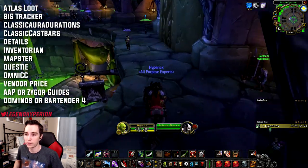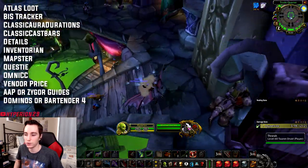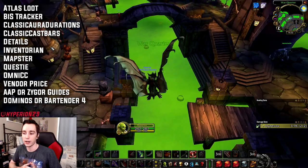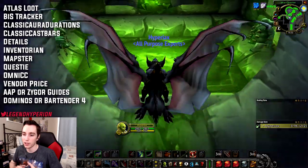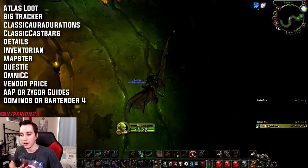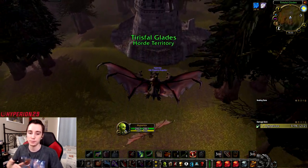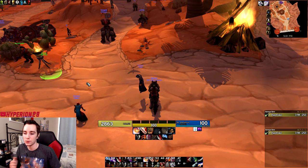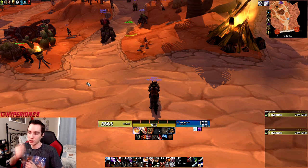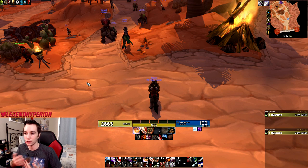Atlas Loot to keep track of where you can get items, and a BiS tracker for pre-raid and raid best-in-slot items. For action bars in the traditional build, I actually use default action bars — I don't mind them too much. If you don't want defaults, you can download either Dominoes or Bartender 4, and either will serve their purpose and let you customize your action bars. Finally, for both add-on setups, you'll want either DBM or BigWigs and LittleWigs. I prefer BigWigs and LittleWigs because it's a little less intrusive, but either works for raiding and harder dungeons.